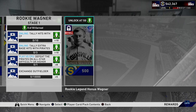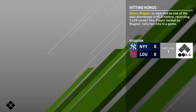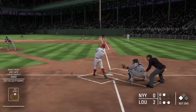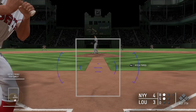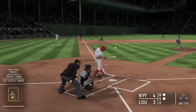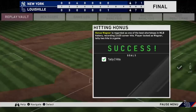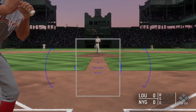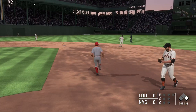I also wanted to bring up a thought I had about this Honus Wagner. It might be important to unlock this rookie Wagner because SDS could release future stages in an evolution-style program, ultimately leading to a 99 overall Honus Wagner. They could also include a collection mechanic — like last year — where collecting rare cards acts as a gatekeeper for Stage 3 or Stage 4, keeping Wagner extremely rare and expensive while still being part of the program. Just an idea, just a thought.